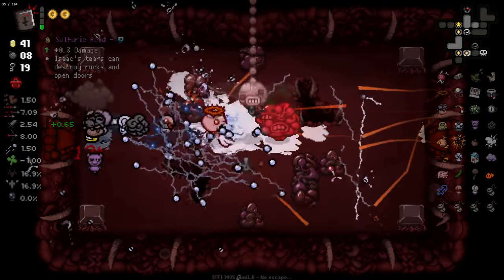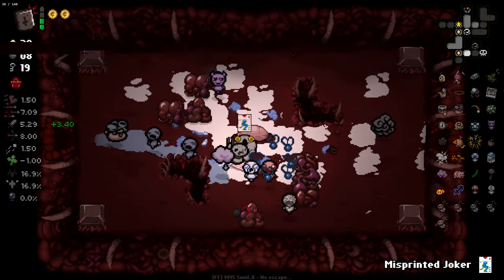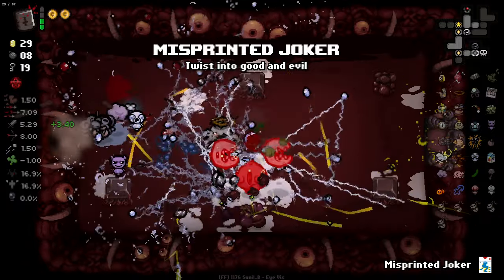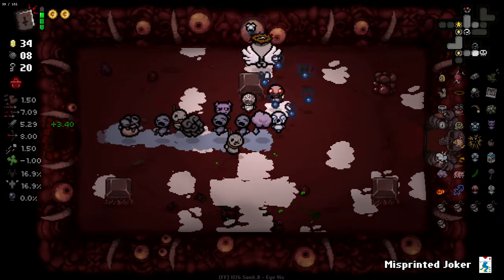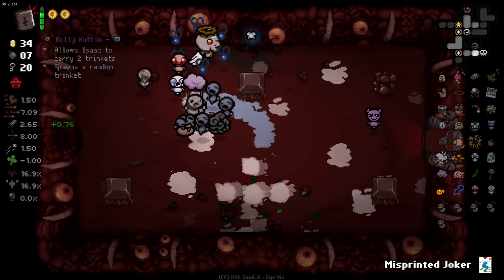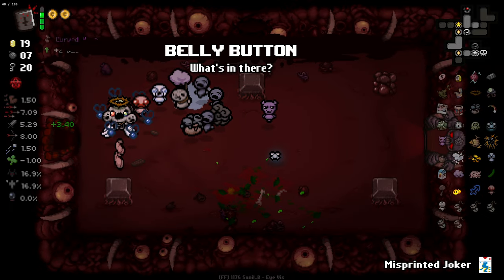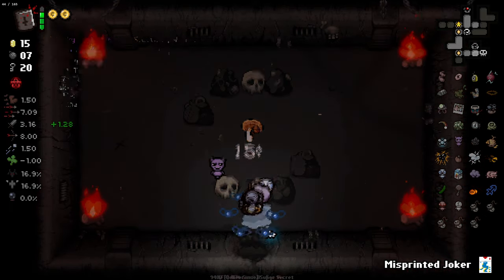Straight towards the boss this time. Sulfuric acid is good — we're going to be destroying rocks like crazy. Not a single rock can survive. Second secret room real quick — Belly Button. It spawns a trinket, so I'll buy it even though it's not really worth it. And eating my words right there because it gave me Curved Horn!